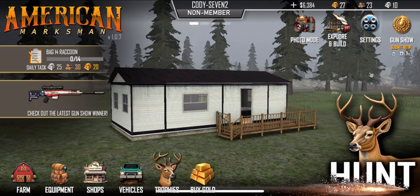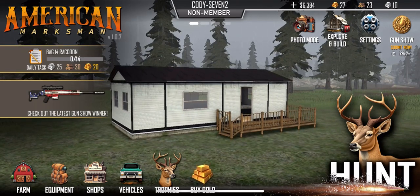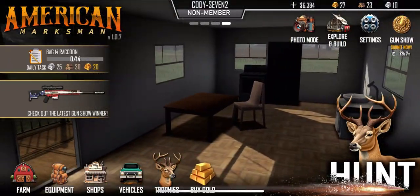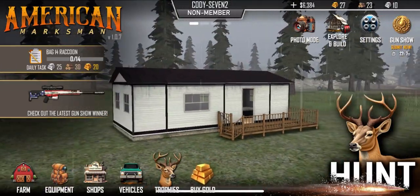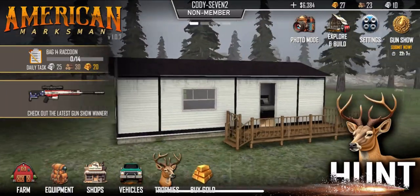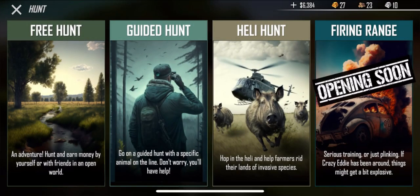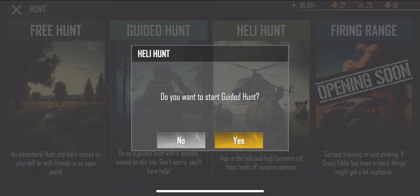I want to try to do some hunting and gain some money. We got $6,384. We're going to continue trying to get a good bit of money in order to get that first four-wheeler, then we'll be able to make our way around the map a lot faster. We're going to hop into hunt right here and go to guided hunt.